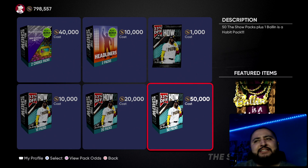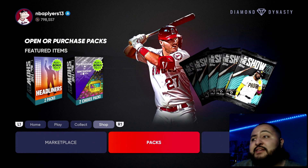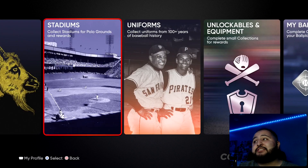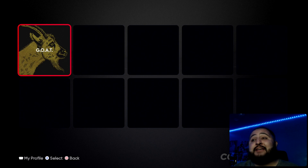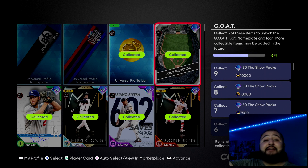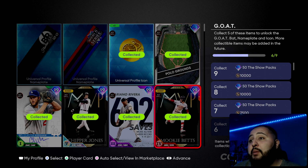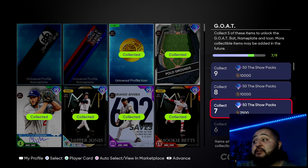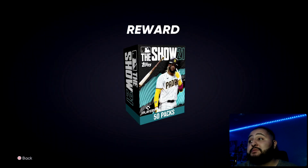These kind of go hand in hand right now, especially for this first one. What you guys want to do is come to Collections, then come all the way to GOAT. I don't know if you guys have done this, but for the people that don't know about this, I'm putting you guys on. As you can see, I have six of these things that I need, but I got Griffey. So once I collect Griffey I have seven — and once I get seven, it says collect seven, get 50 show packs and 7500 stubs. That's how you guys get the free 50 bundle.